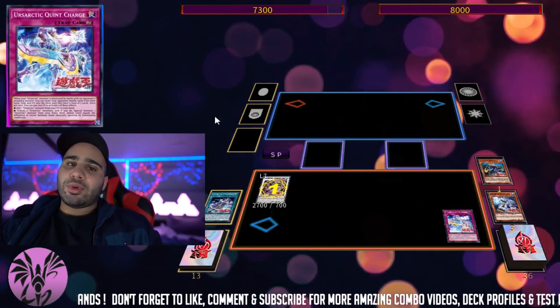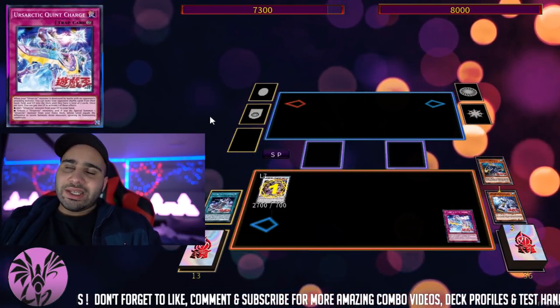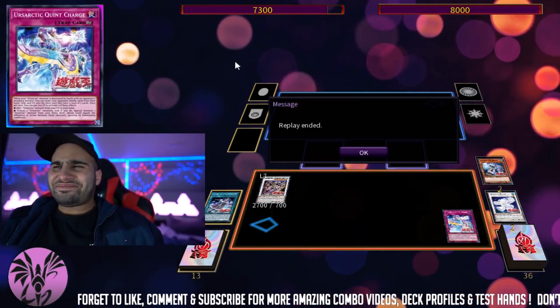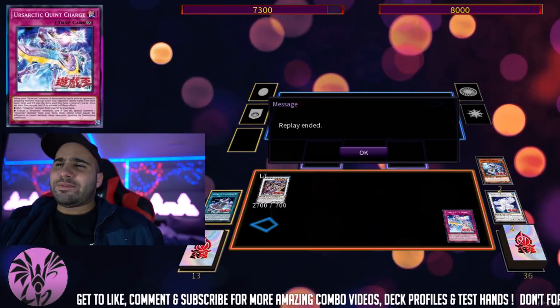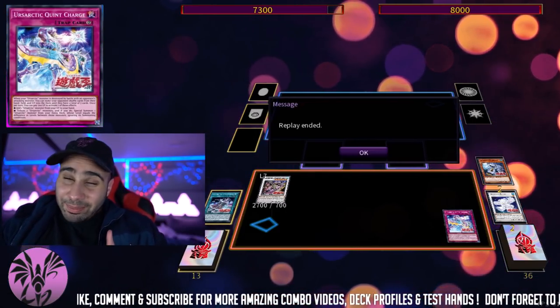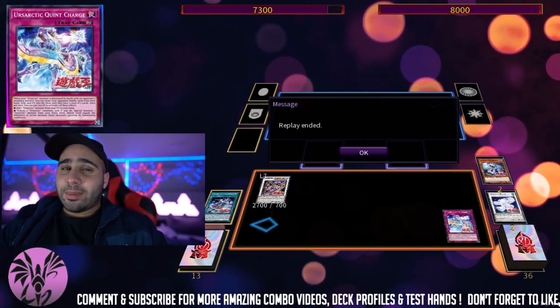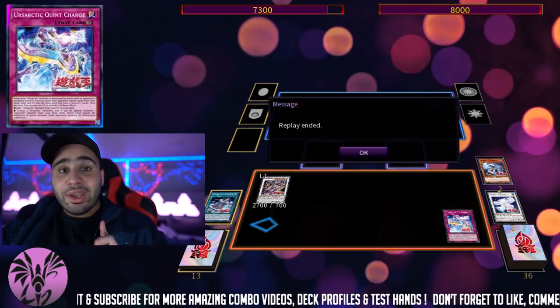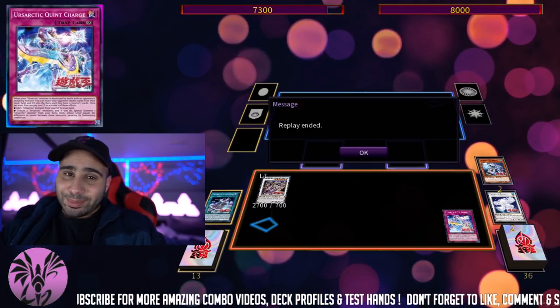You can recycle back an Ursarctic, take a monster from your grave to hand, quick special summon during your opponent's turn — whatever. Anyways, that's all I had to showcase for this Ursarctic combo video. If you guys have any comments or feedback, definitely let me know in the comment section below. Don't forget to like and subscribe, and I will see you very soon for the deck profile, testing video, and more Dueling Book replays. Thank you very much for watching, see you next time, peace.